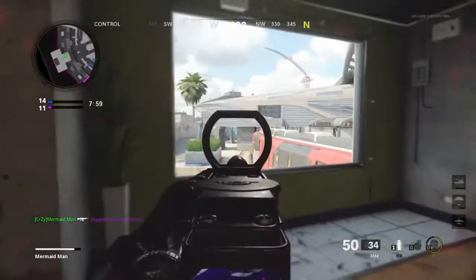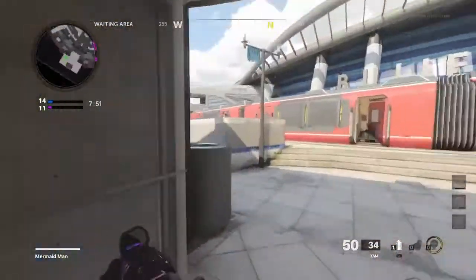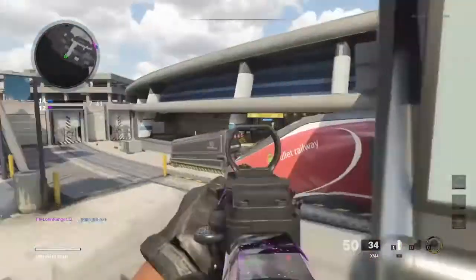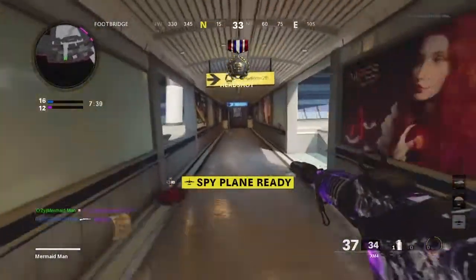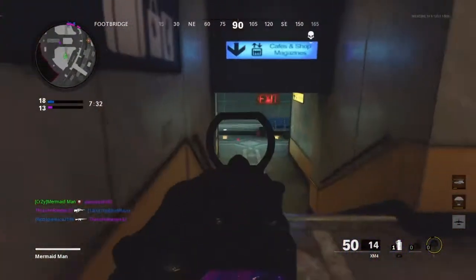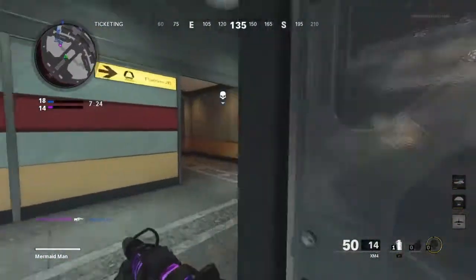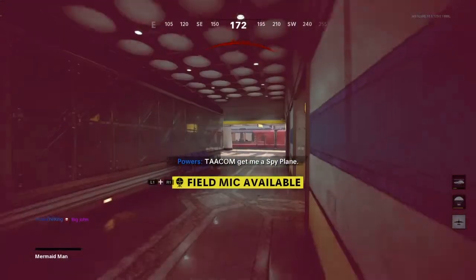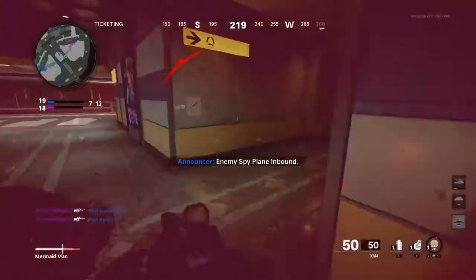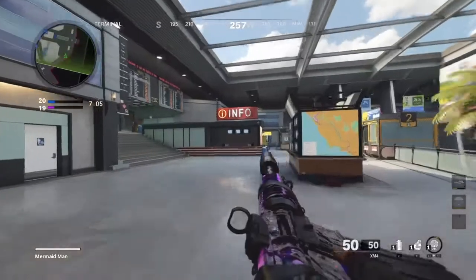They added Mansion, a 2v2 and 3v3 Gunfight map set in a Cuban compound. Globa is a new multi-team map — it's Nikita Dragovich's testing ground for the expansion of the Numbers Program, tied to the Black Ops Cold War storyline. It's a really good-looking map. Multi-team Hardpoint is also new, essentially regular Hardpoint but with multiple teams instead of just two.